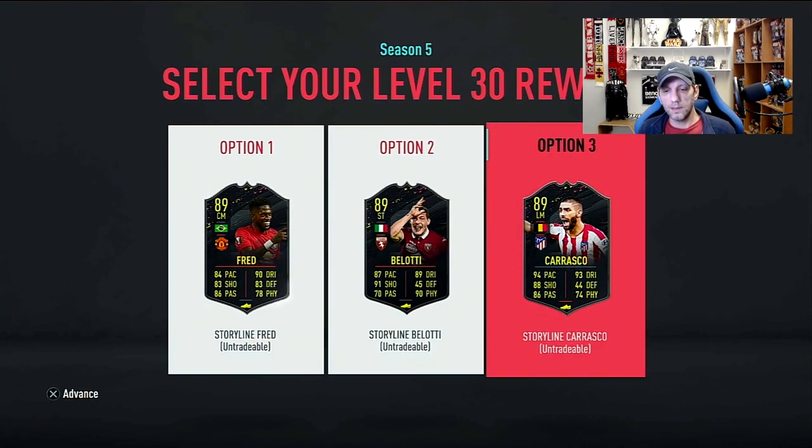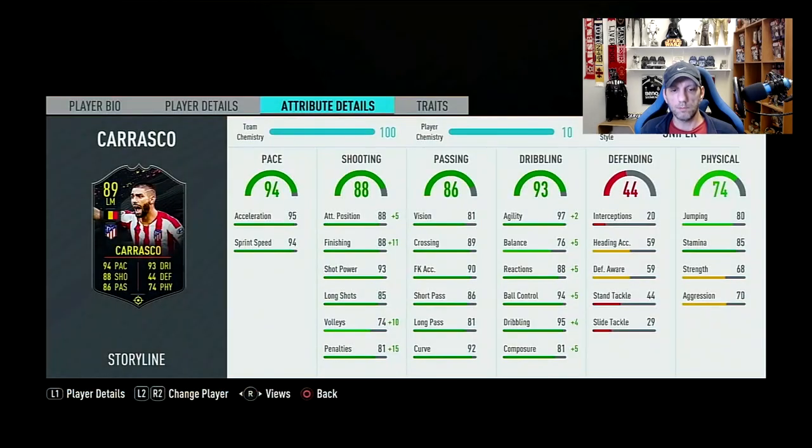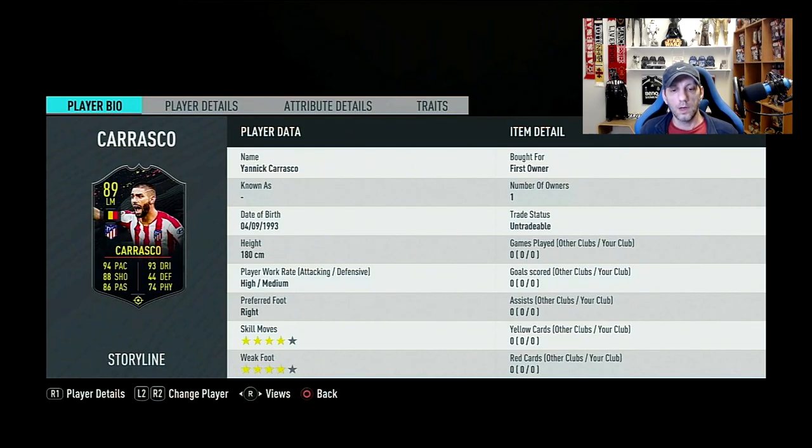The other card is Carrasco. I was debating between him and Belotti, and I think Carrasco is probably going to be the card I'll have more use for in the team, given how I play and the other special cards I have. So for this Level 30 reward, we're going to go with Yannick Carrasco. He fits straight into the team in more ways than one. La Liga doesn't have any good left wings — we have Player Moments Hazard, but that's a very expensive SPC costing over two million. We recently had FUT Birthday Lamar, which looks like a nice option, but I think Carrasco is going to be better than that Lamar. Value-wise, since he's also free, he's going to be the best left mid or left wing you can get in La Liga.